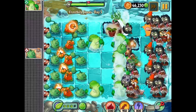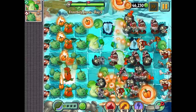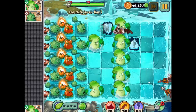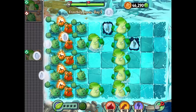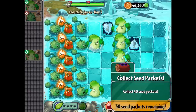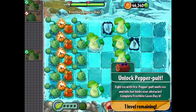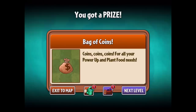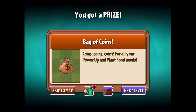I just need more Pepper Pults. I need one here so we have a full lane, then I can start working on other lanes. I don't like the snowstorms very much at all. This is our final wave - let's go ahead and start launching these peppers everywhere. That seems to be working really well. Level five complete. Let me go ahead and go to the Zen Garden now - something I've been meaning to do for a little while.